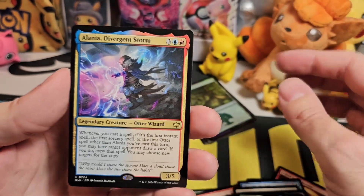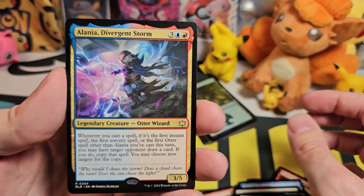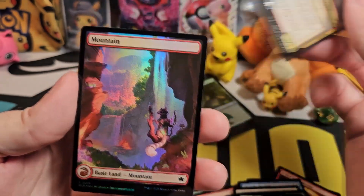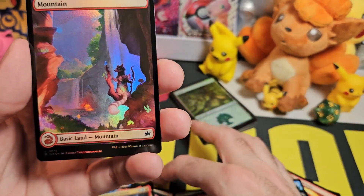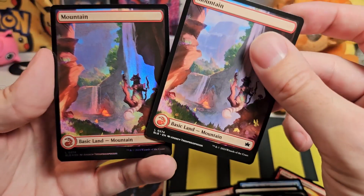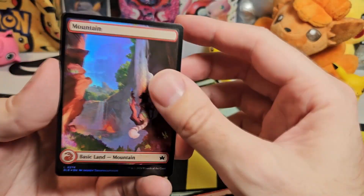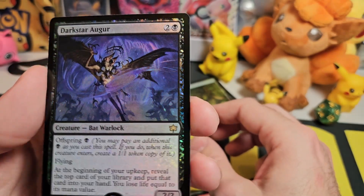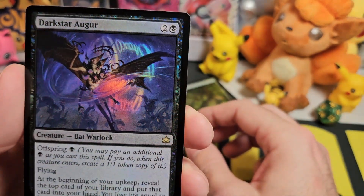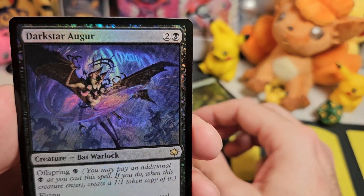Okay so another legendary creature — also wizard. Elania, Divergent Storm. Nice looking card. And then we have a foil version of the same one — I'm going to say that's the same card, so we got a foil version of our same one. And a rare foil — Dark Star Auger, a bat warlock. It's quite difficult to make out that it's actually a bat, but it looks a very cool card.